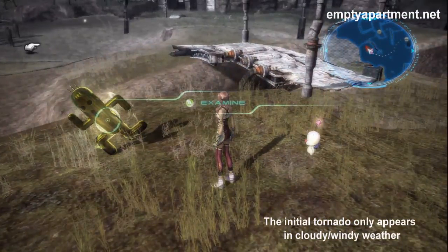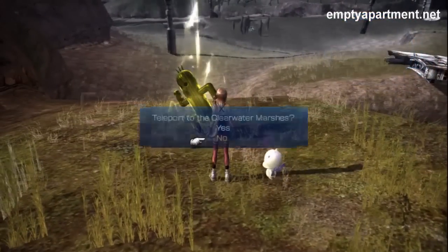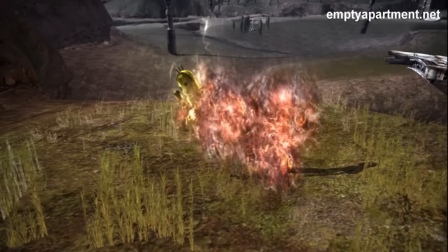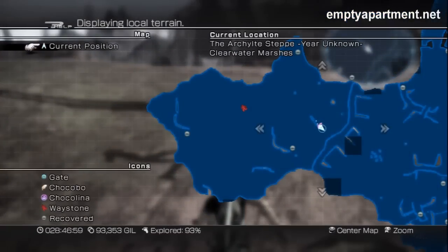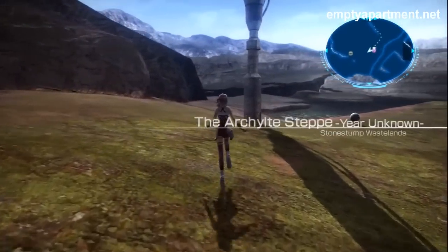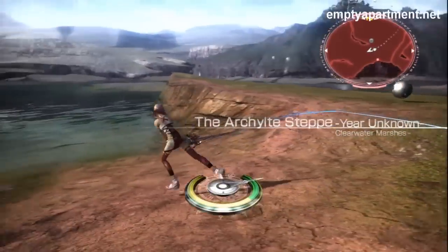So here we are. Bring up the map to show where he is at. He just simply teleports you to the left side of the map. Now here we are in Clearwater. Now let's go find that monster, located over here. Go ahead and bring up the map once I get there.